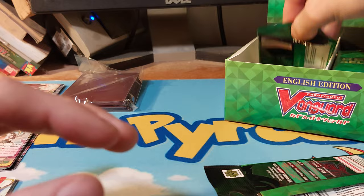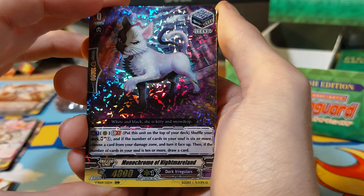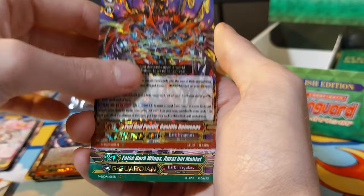We've not seen an SP yet. I'm pretty sure we are guaranteed one out of this box — I would hope. Monochrome of Nightmare, so this is Dark Irregulars — Yellow Boat, Dimensional Creep, Vampira, The One Who Spells Darkness, Evil God, and False Dark Wing.